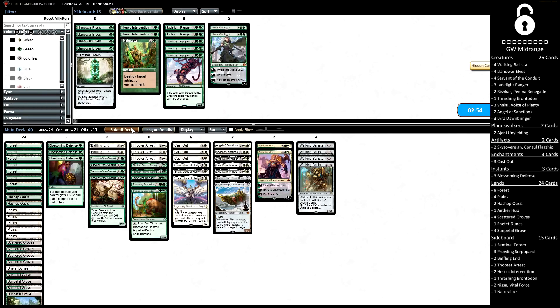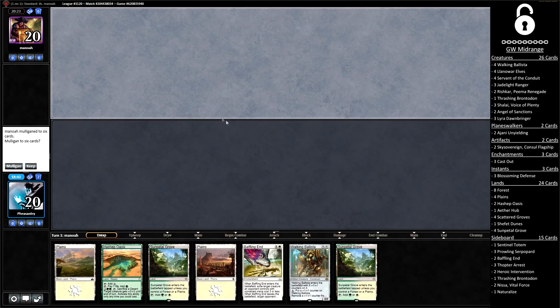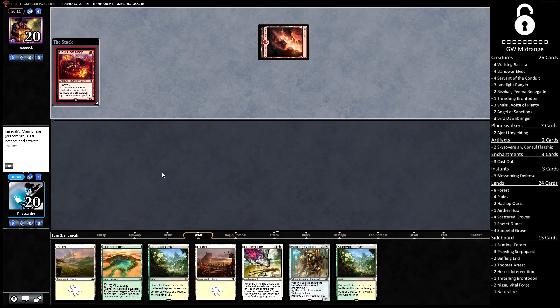Just like our opponent punished us for stumbling in game one, we get to punish the red-black opponent for stumbling in game two. We have a weak opener for game three but I'm going to keep it — the Baffling End and all the lands can be okay as long as we hit our spells. Throwing more lands would be a disaster, but I don't think you can mulligan this sort of hand on a deck that really wants to hit all its land drops.